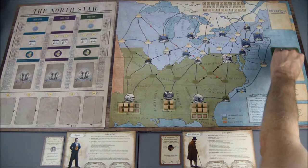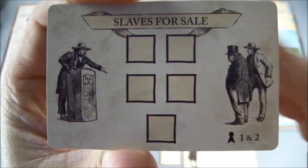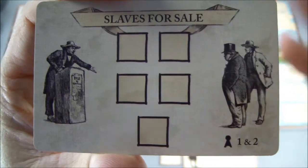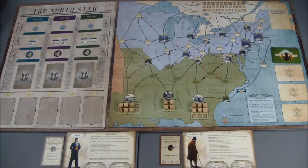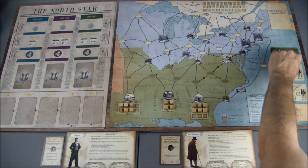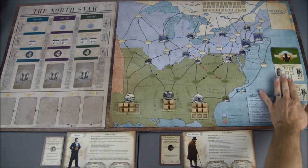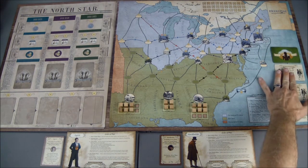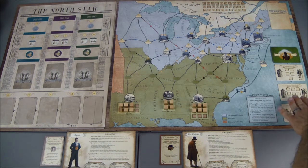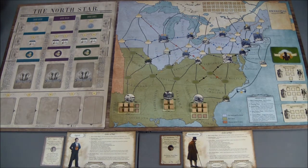Then we draw the top three cards. Each card represents a different slave market, and we put cubes or slaves on each of the spaces. So we have a market with five, a market with seven, and a market with six, and I'll place cubes on each to represent the slaves in those markets.